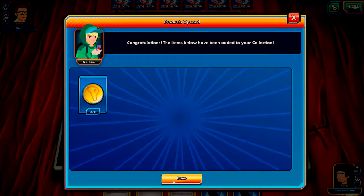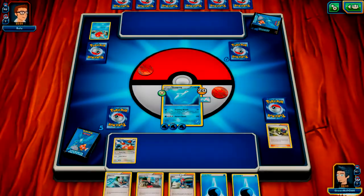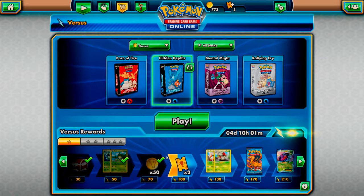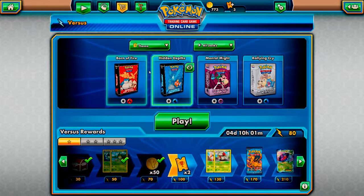It seems like he didn't have much of a hand, or he didn't know how to play his hand. But Bulu - hats off - stuck around at least to the end. We've got 375 coins - that's actually quite a massive boost. And that brings us ever closer to the reward ladder.